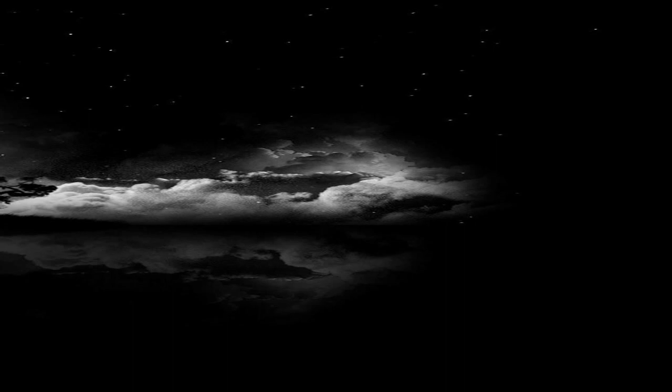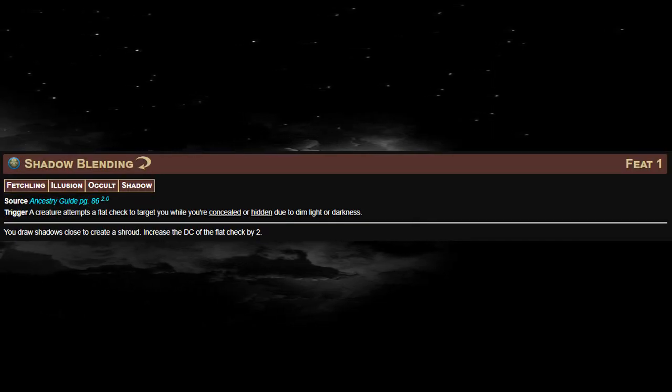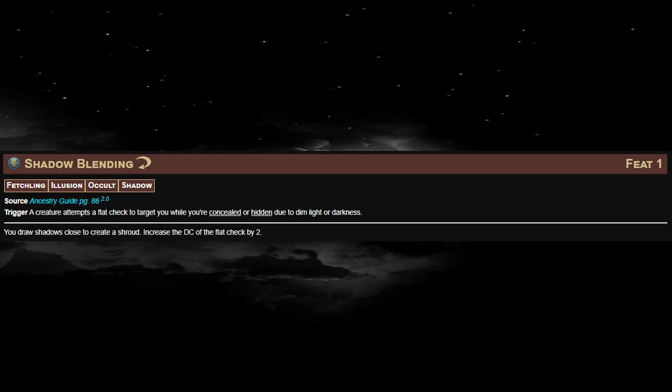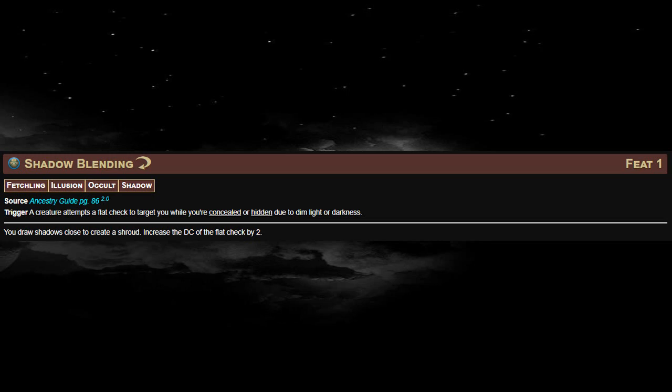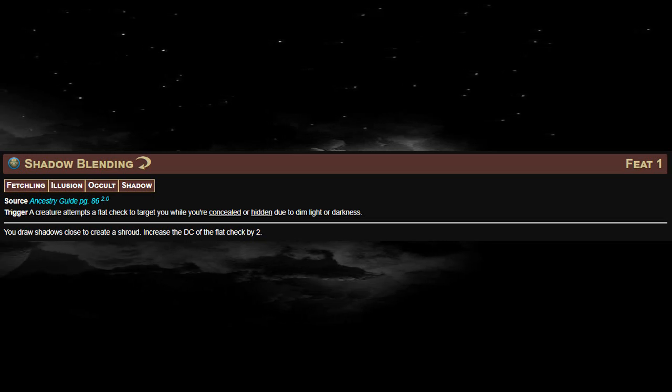As a spellcaster, we don't get a class feat at first level, but we do get an Ancestry feat, and we're going to take Shadow Blending. So if we're Concealed by Dim Light or Darkness and a creature attempts to find us, we can use a Reaction to increase the DC of the Flat Check by 2. So we're harder to find when we're in Dim Light or Darkness.